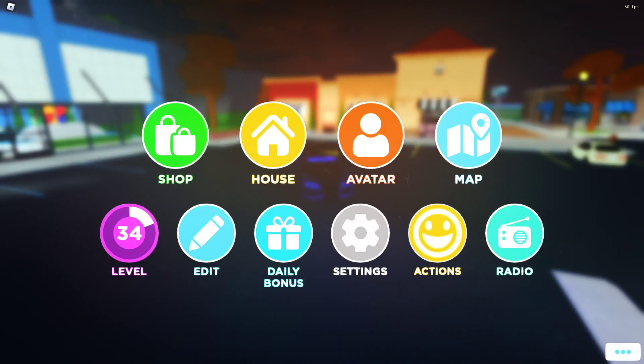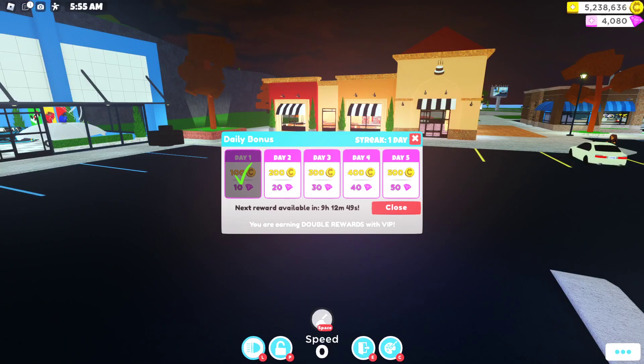The first thing is daily rewards. When you go here, as you can see there's a daily bonus. So if you log in every day, you can get gems. And after 5 days, you will always get the highest amount. With VIP that's 50 gems, without VIP it's 25, but that adds up.